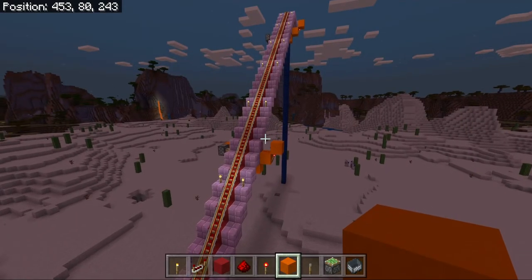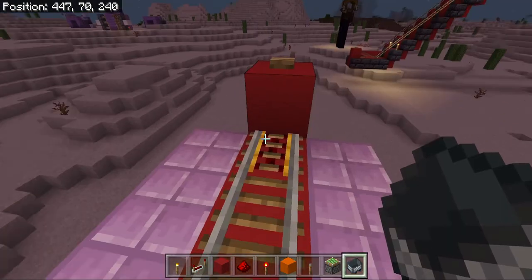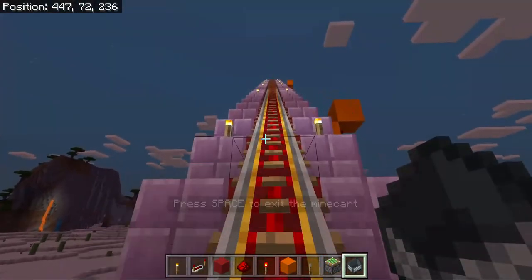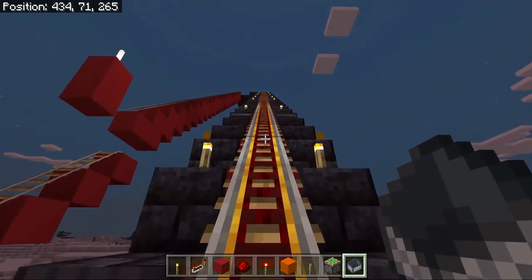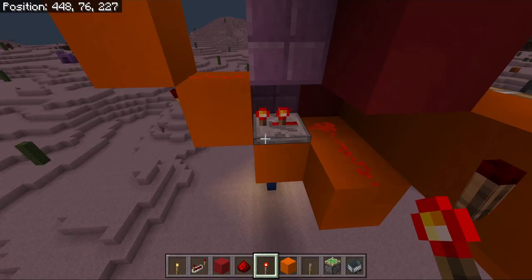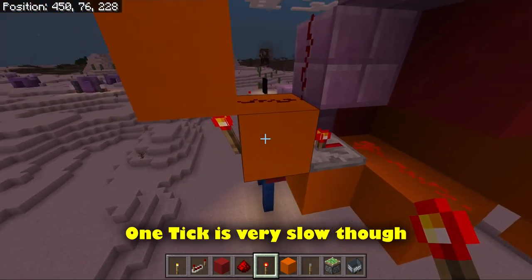There you have an alternate design for the realistic roller coaster chain in Bedrock edition. But does it work? Yes, it does. In fact, the minecart ascends slightly faster. I hope it works in Switch edition. If not, I would experiment with the timings and get rid of the upper torch if you need to.